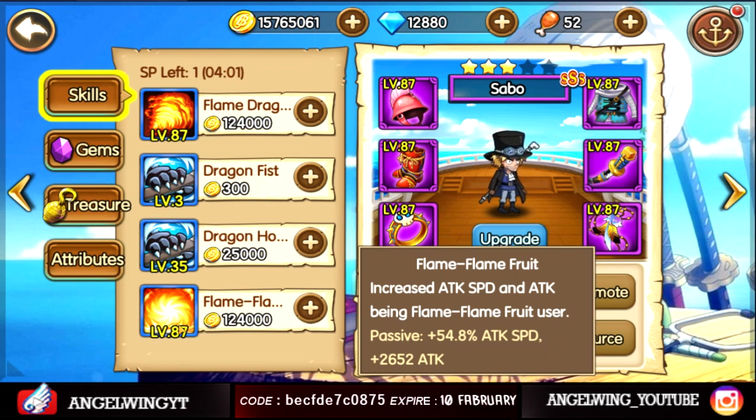It uses physical and attack stats. Increase attack speed and attack, being a Flame Flame Fruit user. That's a lot of attack speed.